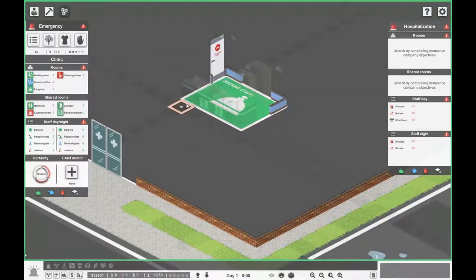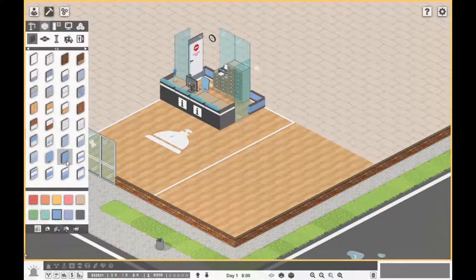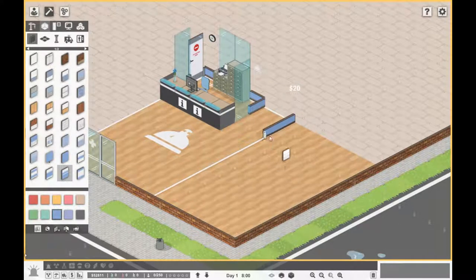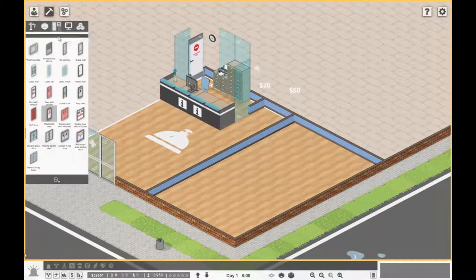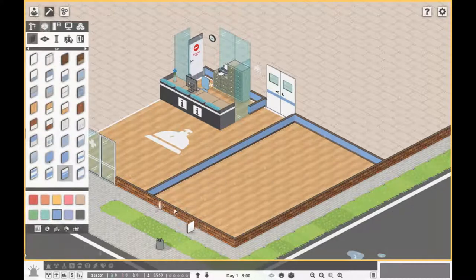It'd be nice to have some seating in the main area, so let's extend that out. Down here I'm thinking a staff area — a common room where staff go to chill out and take a break, a cleaning closet for janitors, and maybe a staff toilet. We'll extend the reception out two more units and build a corridor in between.